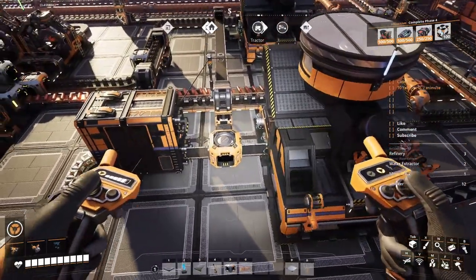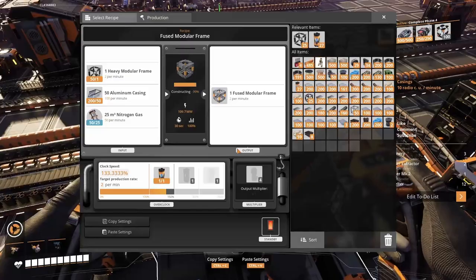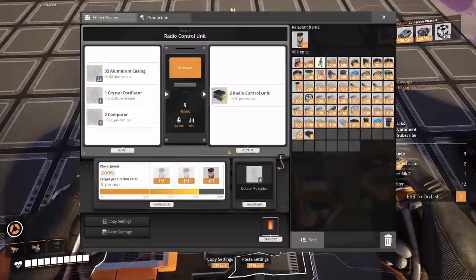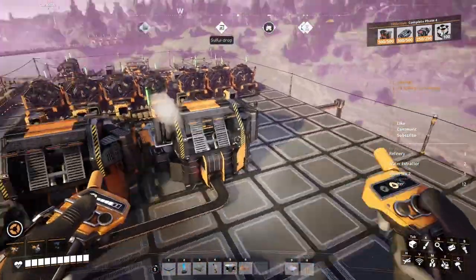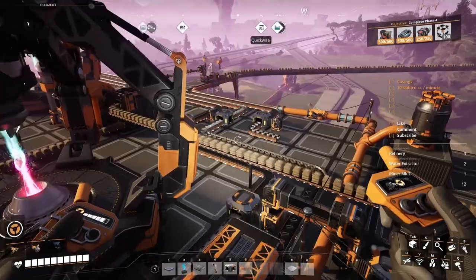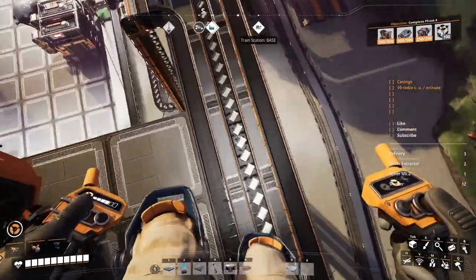Actually it's even more, because these guys at this point make two and two and we need to make one of them make three, so that's another 50 casings in there. So it's 160 plus 50, 210. In order to do that we're gonna go to the aluminum factory and put down another production line — let's say another factory — which will make these amazing casings for us.